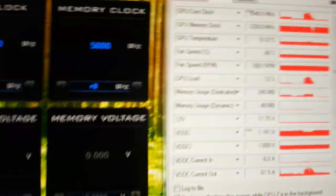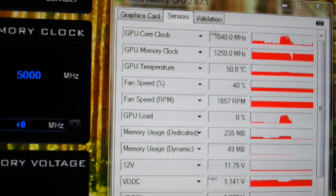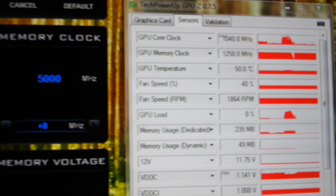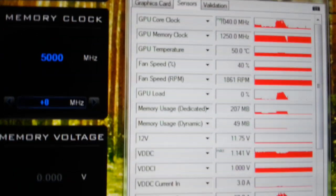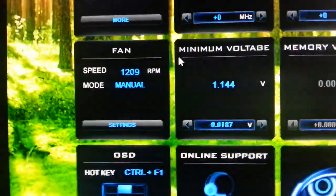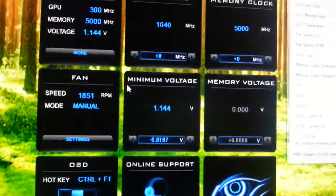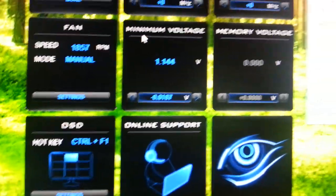If we look on the right-hand side, what happened as it crashed — we see that the GPU reaches a maximum of 1040 MHz. That's what Gigabyte says should happen. At the bottom, at the max core voltage, it seems to be 1.14. This is what Gigabyte has shipped with.